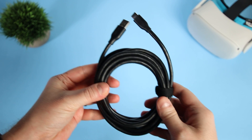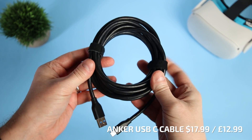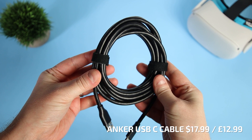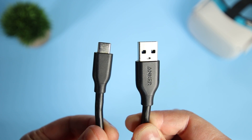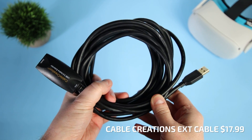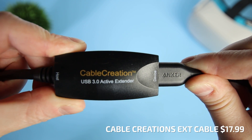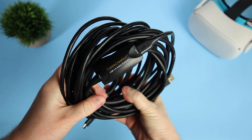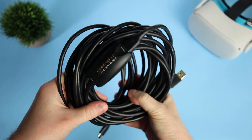The second cable I'd recommend is an Anker USB-C cable combined with a Cable Creations USB extension cable, giving you 8 meters total. This combo is much cheaper at around $36 USD and is a great option if your PC doesn't have a USB-C port. However, be aware it won't charge the headset during use as efficiently as the official cable.